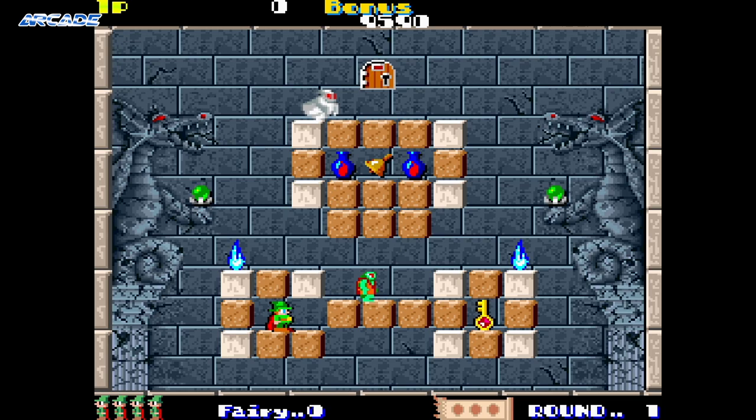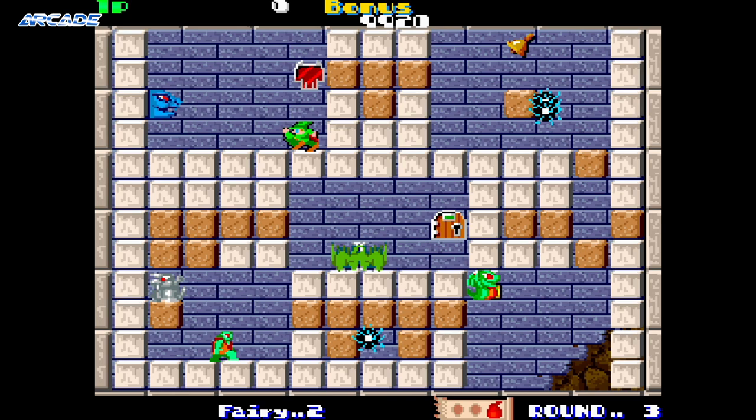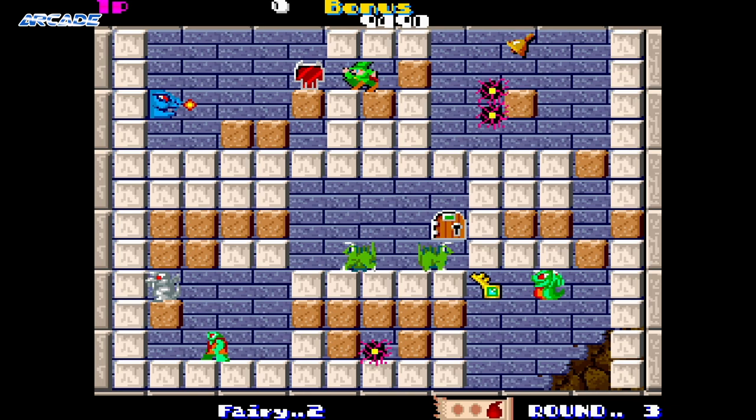In July of 1986, Tecmo brought us one of its most popular puzzle games: Solomon's Key, or Solomon no Kagi as it was originally called in Japan. You control a sorcerer known as Dana. You must overcome unlimited enemy spawning, challenging level designs, a countdown timer, and instant death from any physical contact with enemies, along with limited ways to dispatch enemies.